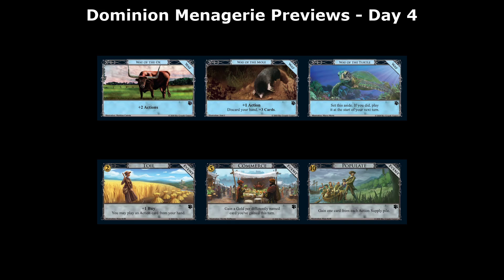So we have three ways to start with. The first is the Way of the Ox, which gives you +2 actions. You can turn any action card you have into a Necropolis — or Necropolis-plus if it has a below-the-line effect. The example Donald X gave in his preview is: if you have a handful of Smithies, you play one of them using the Way of the Ox, and then you can play your next Smithy as a regular Smithy, solving the problem of not having any villages in your starting hand. You can do this as many times as you want — there's no limit.